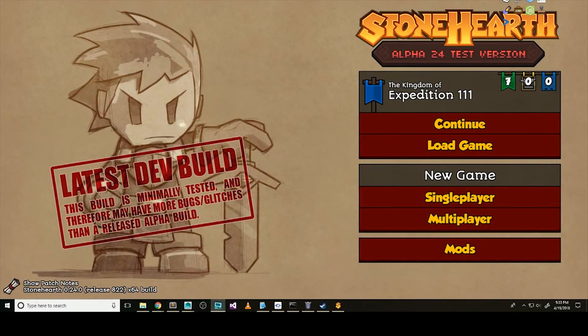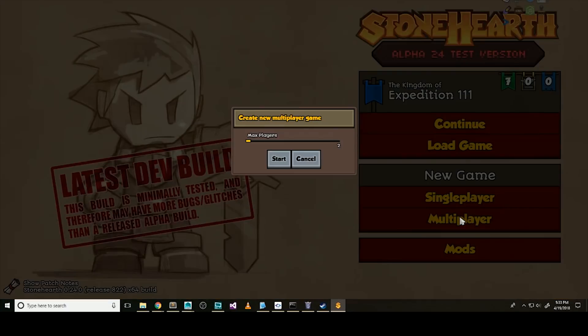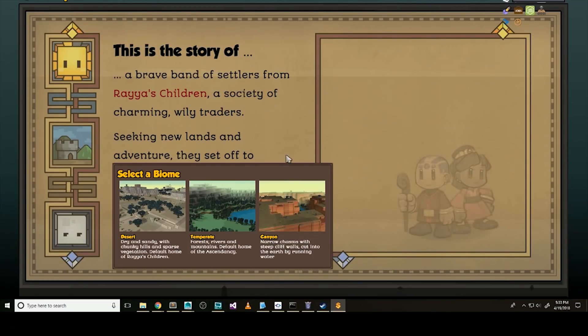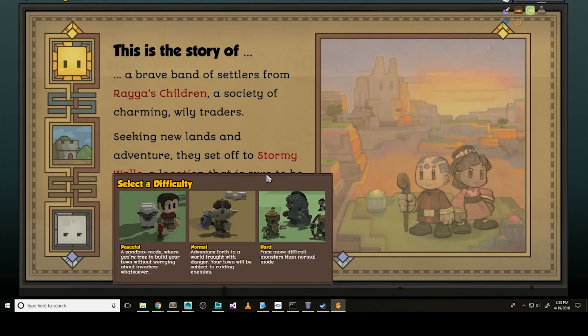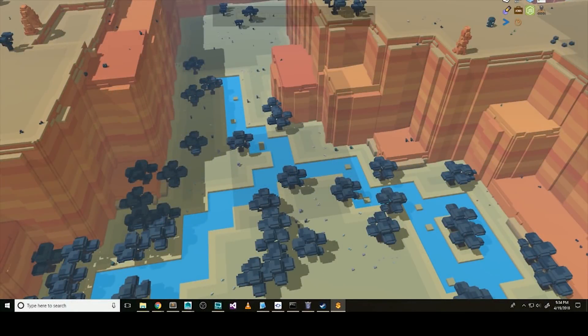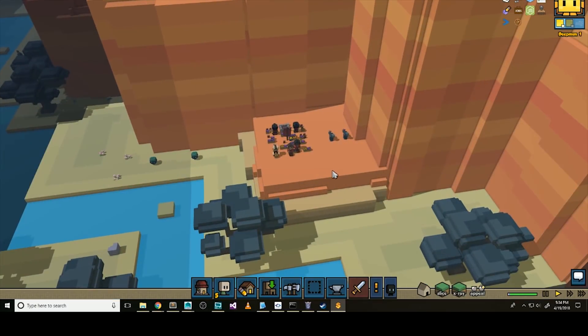If you are the host, from the main screen of the game, select Multiplayer, select the max number of people you'd like in your game, and start the game by picking your kingdom, biome, and difficulty level. Everyone else who connects will be able to select what kingdom they want to play, but the biome and the difficulty level are set by the host for the duration of the game. Start your game as usual!